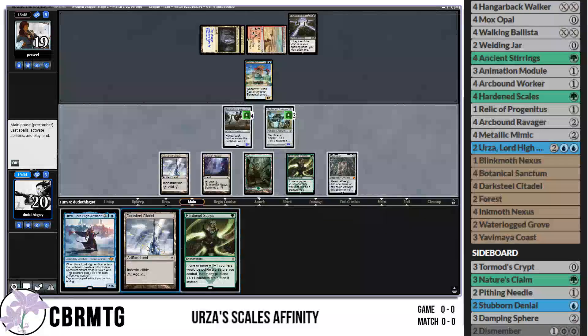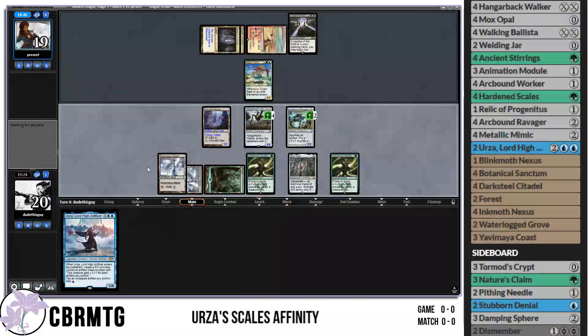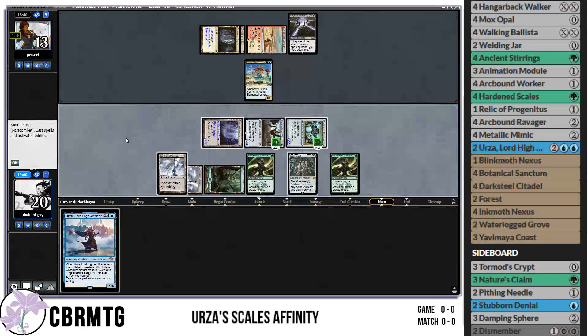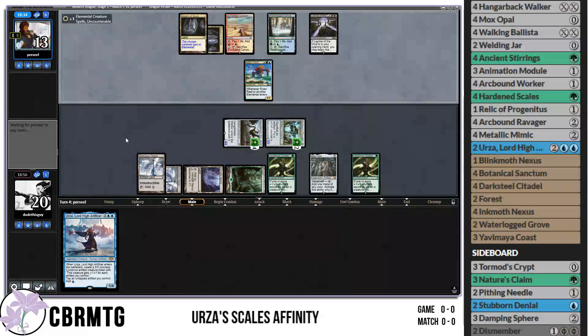Making it impossibly huge — probably a 4/4 is where we want to be. Hardened Scales drawn. Inkmoth's not a very good clock right now but it's something. I think we're going to attack all out. It's probably unlikely our opponent will kill us. Now do we sacrifice everything? It's just 17 damage at the moment, so we'll let them take this amount — but we'd have to sacrifice our whole board to do so. We definitely have them dead next turn if they don't win, but they have to have a removal spell. We'll swing with two creatures and if they don't block Arcbound Ravager we just win.